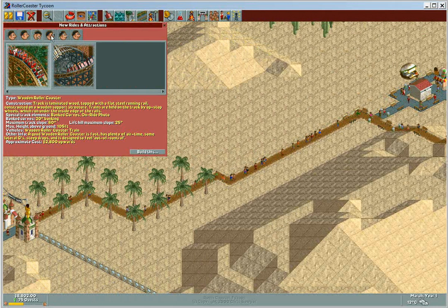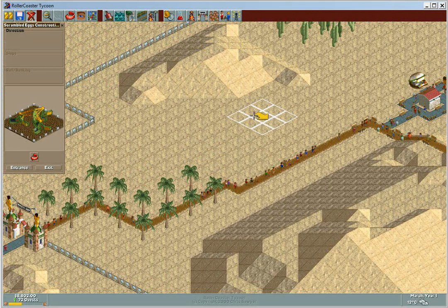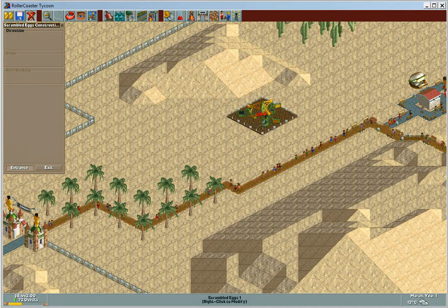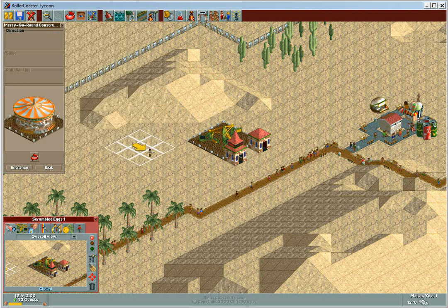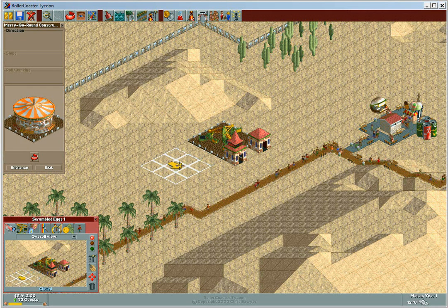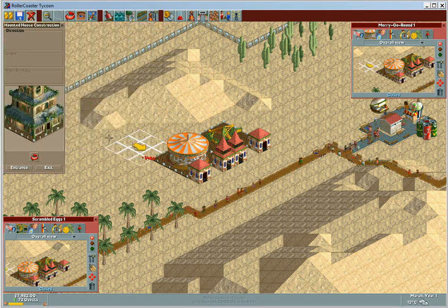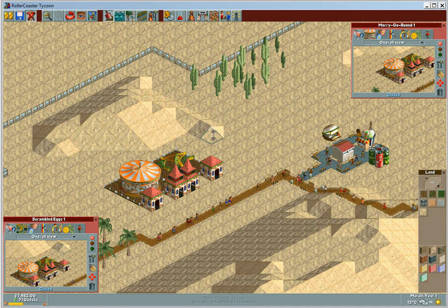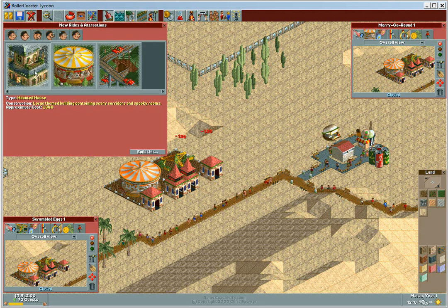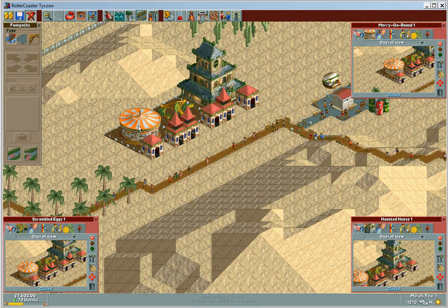Now we're going to start off by building scrambled eggs. Let's build that here. And also a merry-go-round. We also have that haunted house. There we go. That's our three rides.